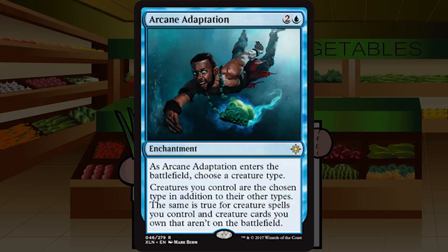Arcane Adaptation is two and a blue for a rare enchantment. When it enters the battlefield, you choose a creature type — creatures you control are that type in addition to their other types, same for creature spells and cards in your deck or graveyard. This could do some cool things with the various tribes, but you're just not going to have everything come together without multiple rares. Much more for EDH jank than limited. D-plus for Arcane Adaptation.